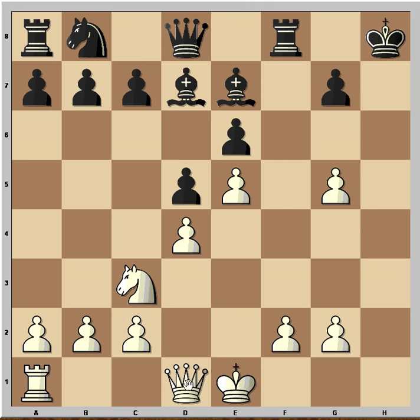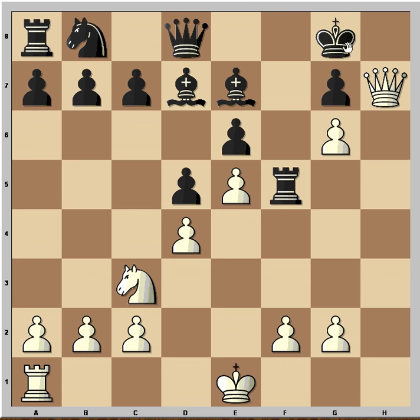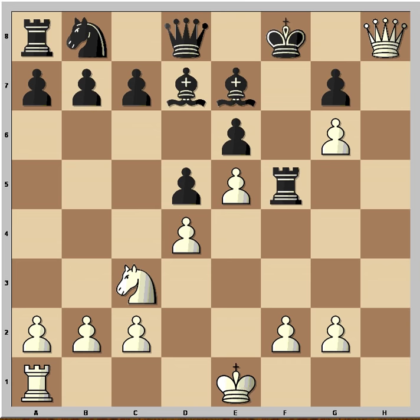If he takes, then Qh5, Kg8, g6, Rf5, check, Kf8, check — checkmate. So probably black saw all this.